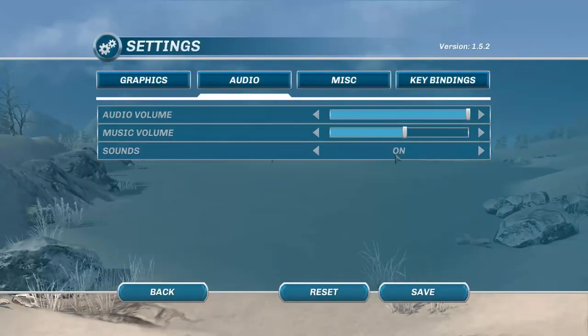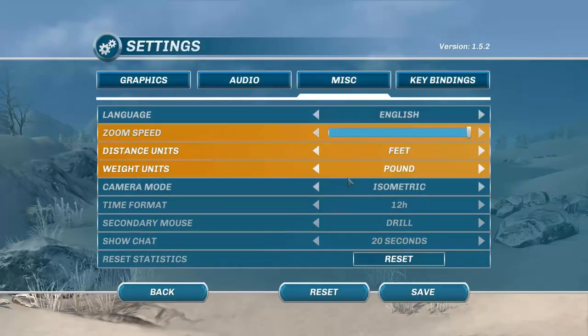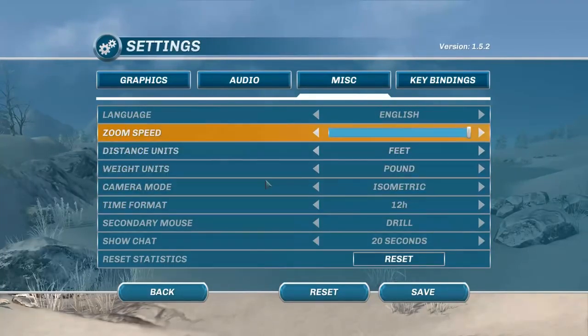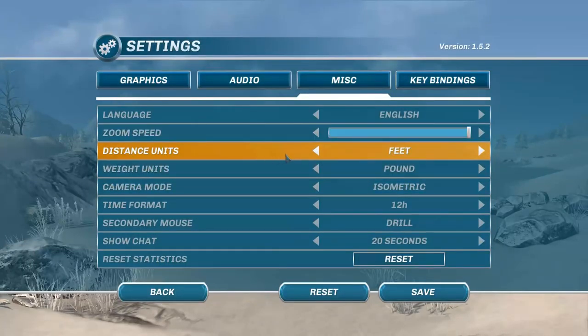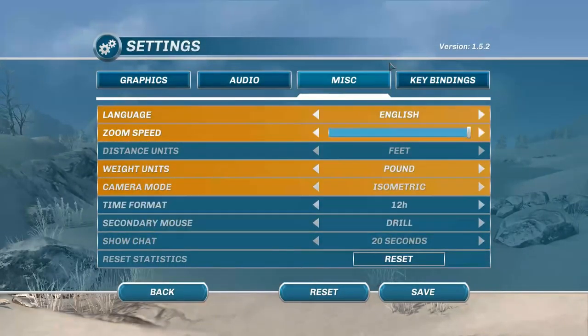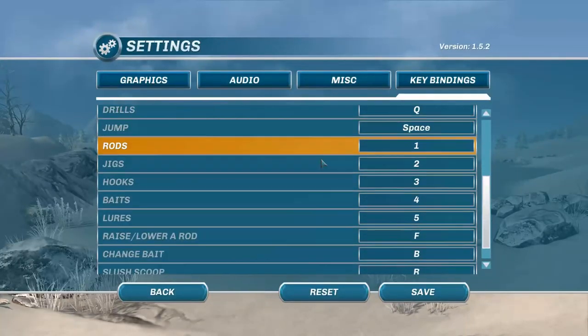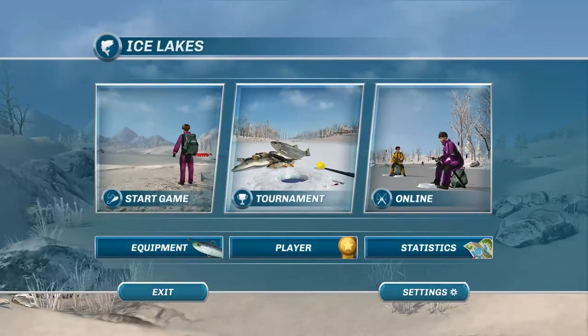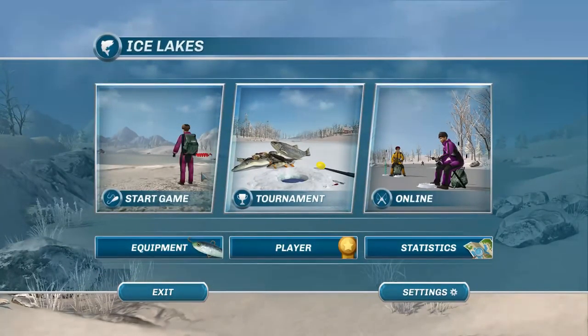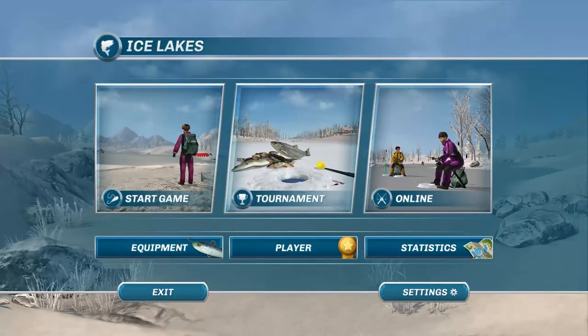Let's look at the settings. Standard graphical options, audio volume, music volume, sounds on and off — the music doesn't actually play while you're fishing, which is weird. You can change language, zoom speed, distance units between feet or meters, weight units between pounds or kilograms, camera mode, time format between 12 and 24 hours, a secondary mouse option, show chat for the online mode, and you can change key bindings as well.